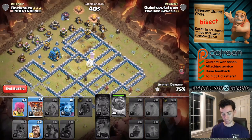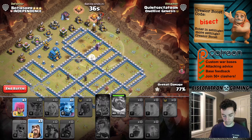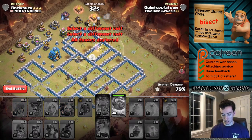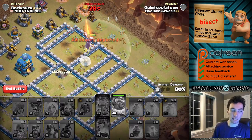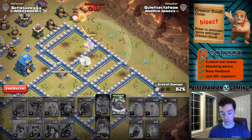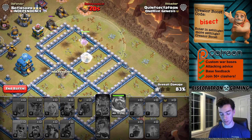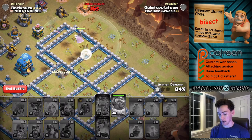Yeah, if the queen had stayed up, this definitely would have tripled, I would say. It's too bad. A little warden walk to end the attack. I mean, it was tough. There was definitely a lot on the queen, and I did my best to kind of manage the spells. A Seeking Air Mine hit one of the healers - I was trying to avoid that, but just couldn't slip those balloons in properly.